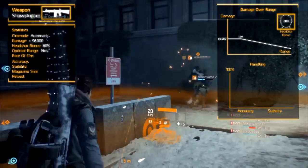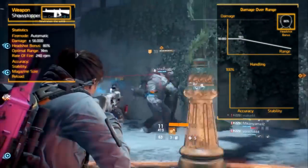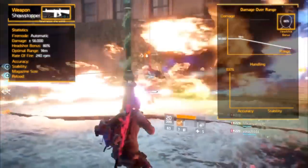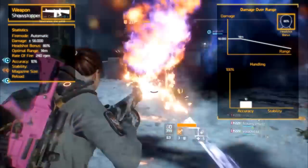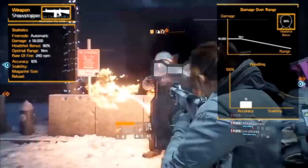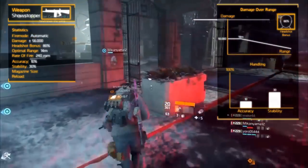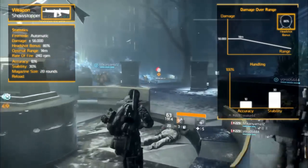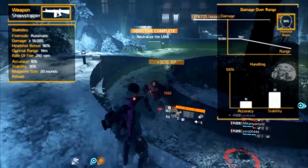The rate of fire is not that impressive, with it firing 240 rounds per minute, which is the fastest in its class level. The handling characteristics aren't actually that bad, but not amazing. The accuracy is a base 10%, which sounds bad, but it gets better with sustained fire due to the unique third weapon talent. The stability is around 30%, which is pretty good. The magazine size is big for a shotgun, with 20 rounds.